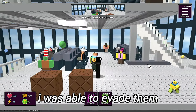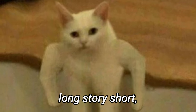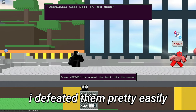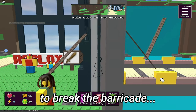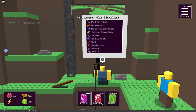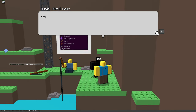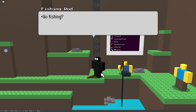There were some enemies inside and I was able to evade them using a dash. I encountered a red and blue guy — long story short, I defeated them pretty easily. I went to Shedletsky to get his sword, used the sword to break the barricade, and fought a ton of enemies. Now here's the fishing guy — this is what I want. Let's buy some worms and go fishing.